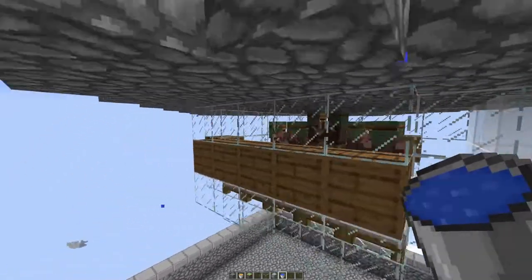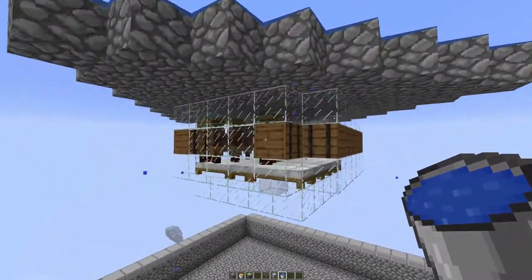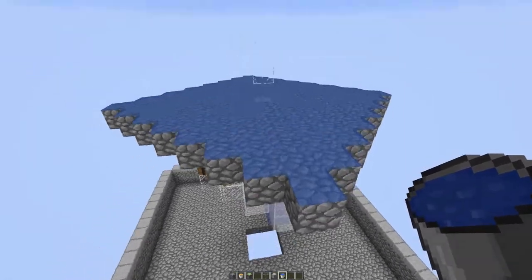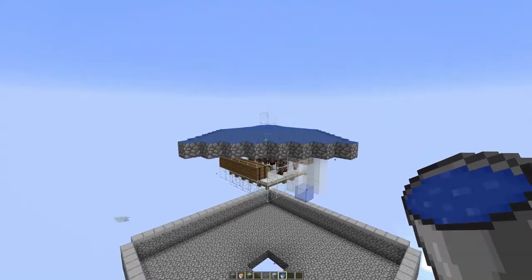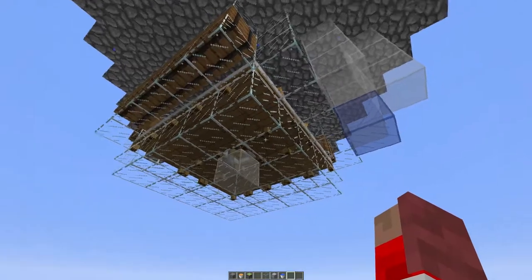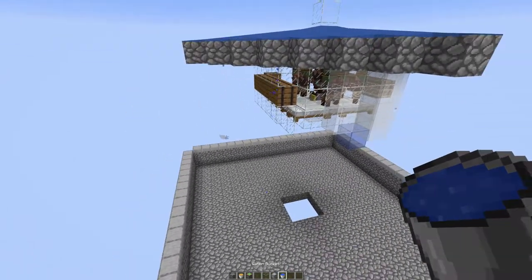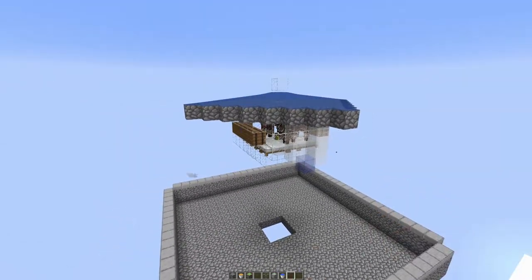With the villagers in here and this set up, this farm is actually going to function just as it is — it will work just like this. You won't need a zombie in here, although you're going to want to put one in there of course. You will get golems spawning. It will work much better and much faster with the zombie, but you can get iron from this farm just like this. And that's really the only recommending feature of this farm.